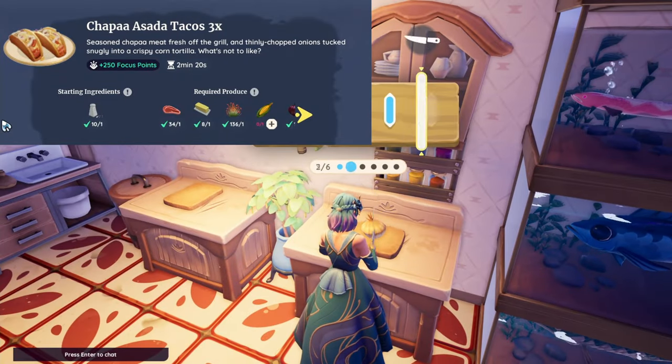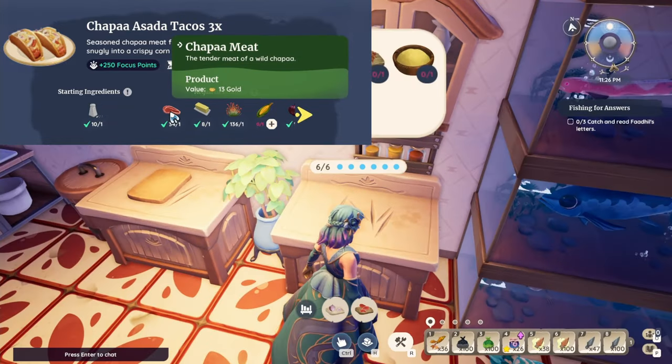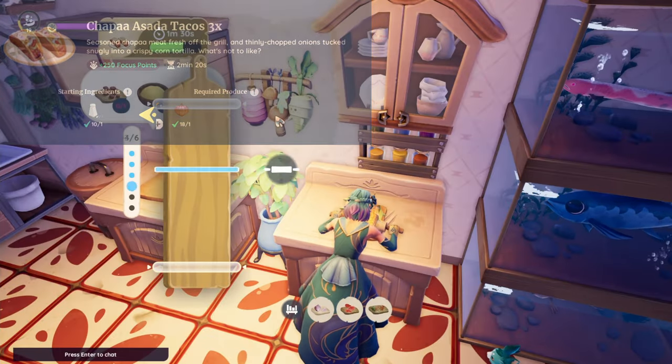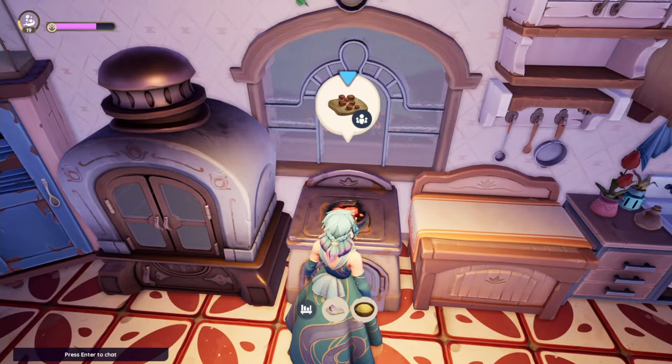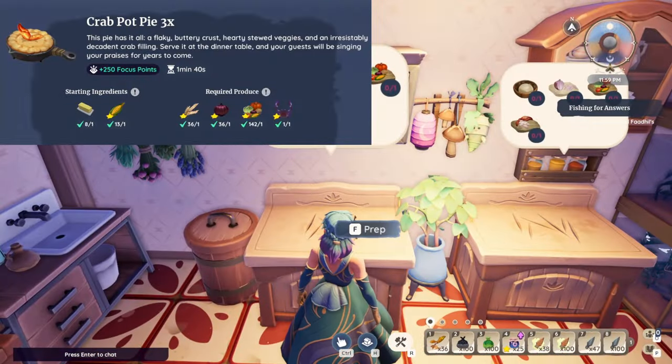The Chapasta Taco takes salt to start, then requires one chapasta meat, one butter, one spice, one corn, and one onion — a bit more involved than the fish taco but still quite useful to have.